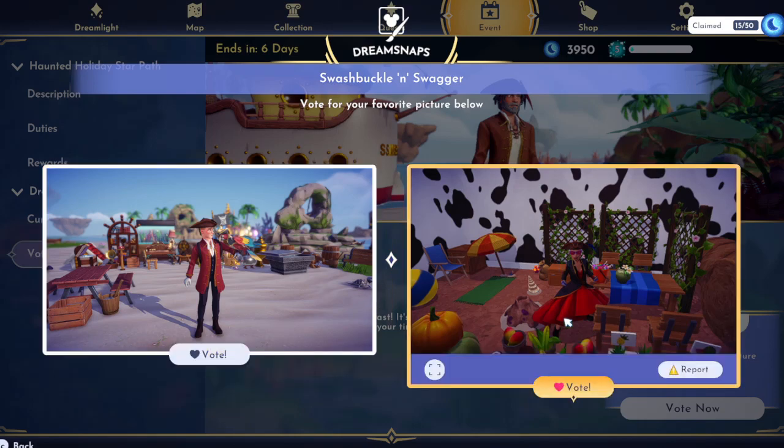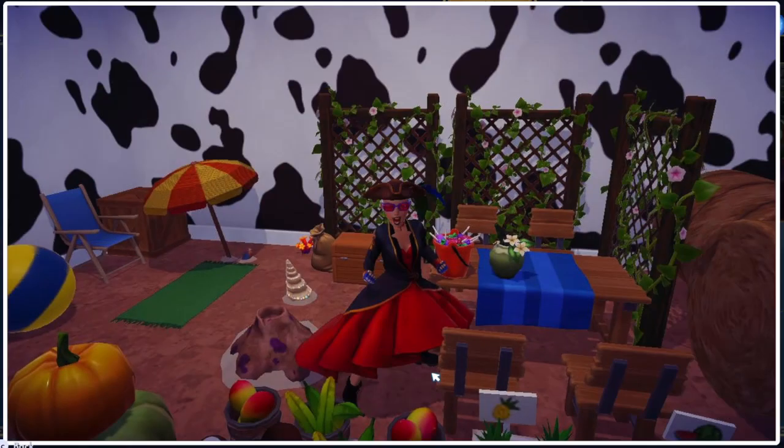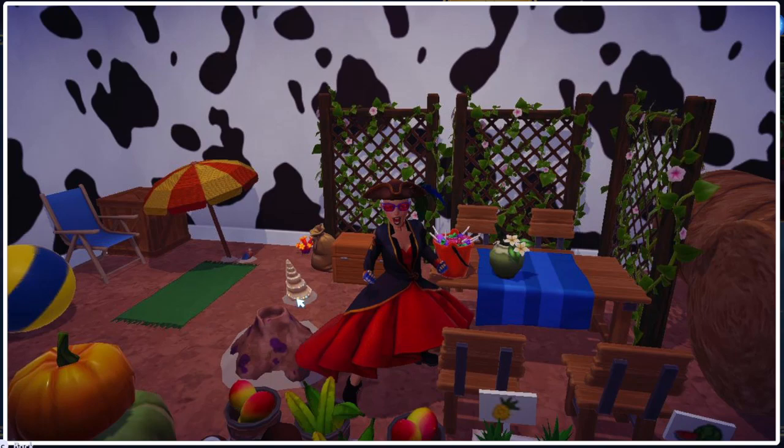Alright, we've got these two. Oh, we have an inside one — let's look inside first. So she made this look like an inside beach, I guess. Again, this is an outfit challenge. I think I would have liked the camera angle a little different so you could actually see her costume a little more. This doesn't really feel pirate-y to me — it kind of feels like an indoor beach resort.